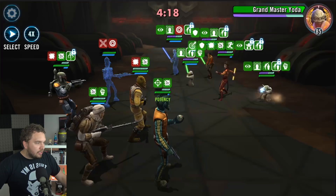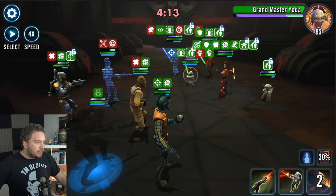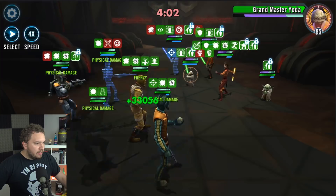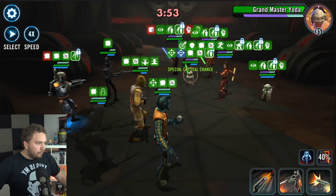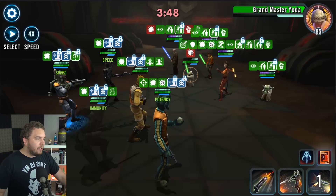Look at all that health and protection we got. Hopefully next turn we should be able to trigger the contract because I'm going to call everyone to assist through Bossk. Let's remove all those buffs. This should trigger the contract - and there we go! Contract's triggered and we're good to go, ladies and gentlemen.